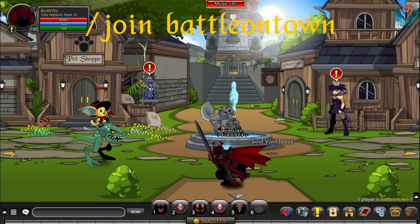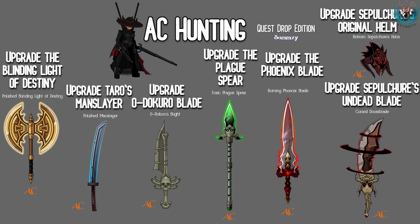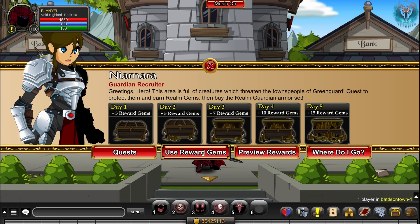Now join Battle on Town. Go to the forge and finish these quests to get these items. You can also use reward gems in this shop to get these items.